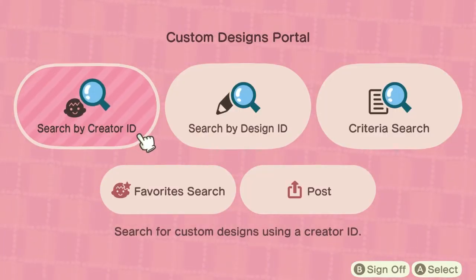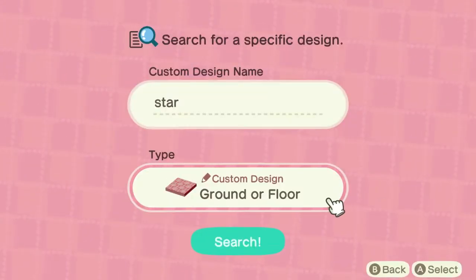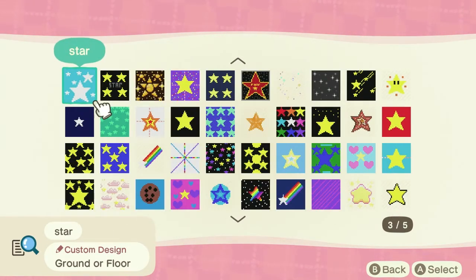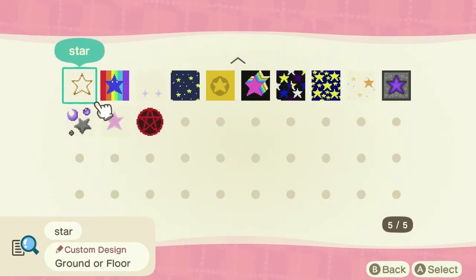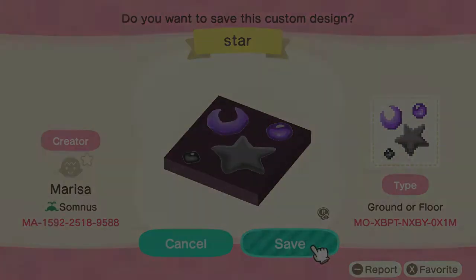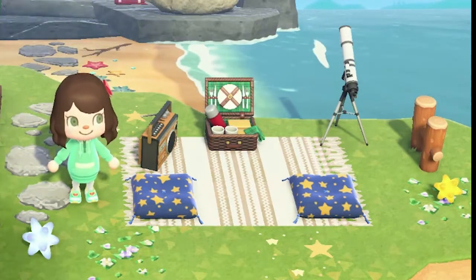Try typing keywords and look at designs other creators have made. Something I did was I knew I wanted stars on the ground in my back stargazing area around Lolly's house, so I went to the app and typed 'star' and told it to show me different ground and floor ideas that used that word. I ended up finding two that I really liked. And now we actually have the space to have designs like this. If you have a general idea, this is a great place to start to get you more inspired.